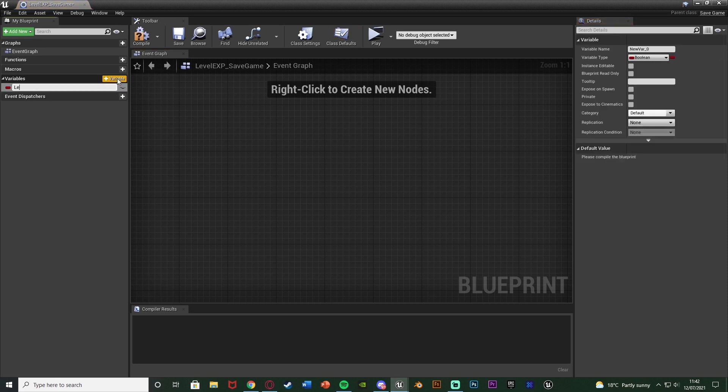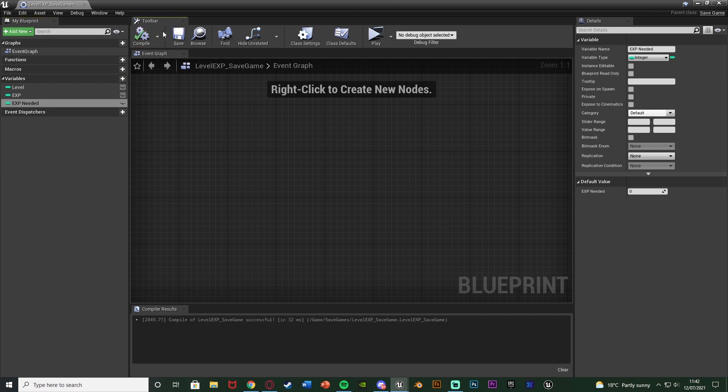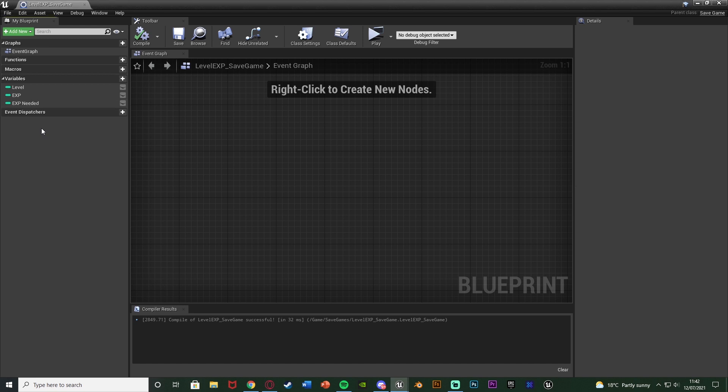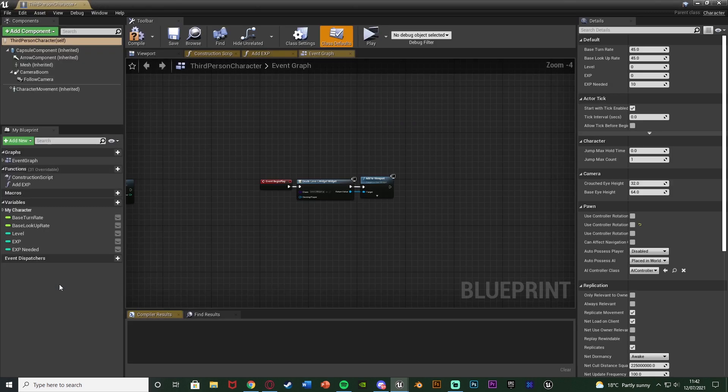I'm going to name this one LevelEXP_SaveGame - you can name this whatever you like. Open it up and all we want to do is create some variables which we want to save and load. Hit the plus variable, name this one Level and change it to be an Integer. Add another variable named EXP and another one called EXP Needed. All of these are integers, and as you'll notice these are the same ones we have in our Character Blueprint. This is all we need to do here - just create the variables so we can store them to save and load.